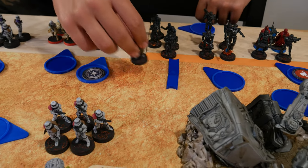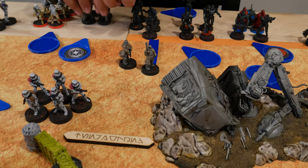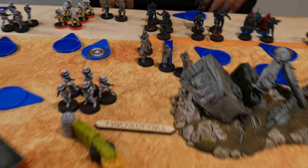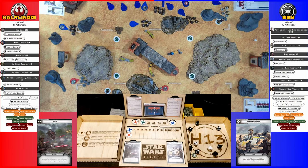Drew a Support unit, going to go with the Rangetroopers. They're going to move onto the battlefield and attempt to shoot that sniper squad on the other side of the board — moving them onto the Star Wars logo.